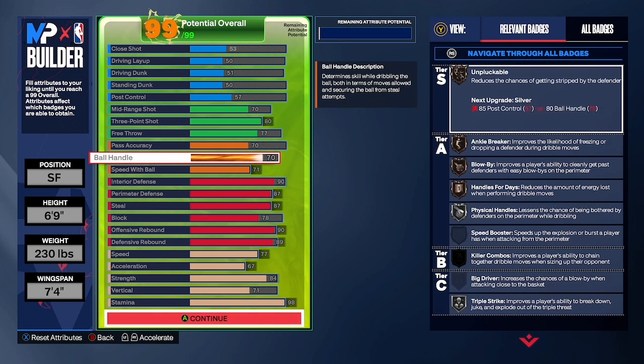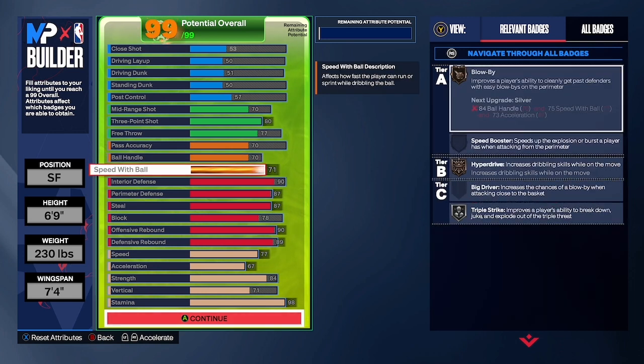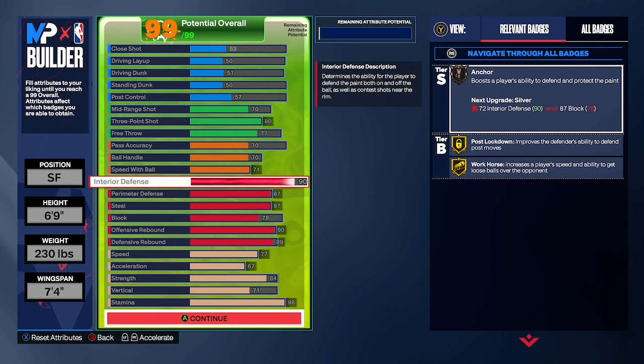You want to make sure your ball handle is 70 as well and your speed with ball is at 71. As you can see, I got decent playmaking — enough where I can get open and dribble just enough to get open.